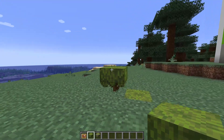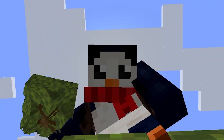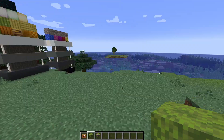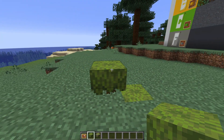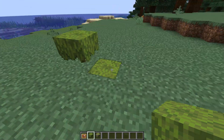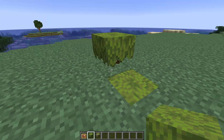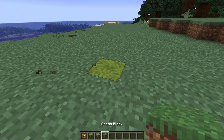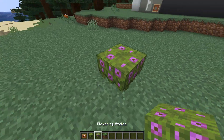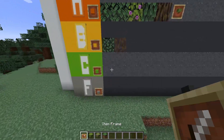Back when the azaleas first dropped in 1.17, I thought these guys were amazing. But nowadays my excitement has waned a little bit. They're still really good for interior decoration and making hedges, and the top texture is kind of neat to have in your arsenal. Regular azalea is going to be going in A tier, and the flowering azalea — not really a fan of this thing, to be honest. They're going in C tier — rarely useful.